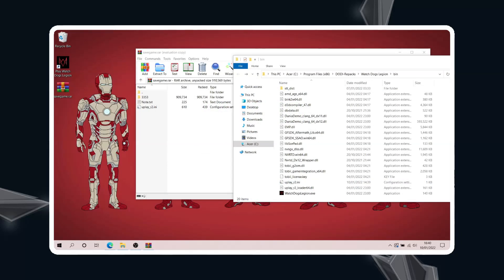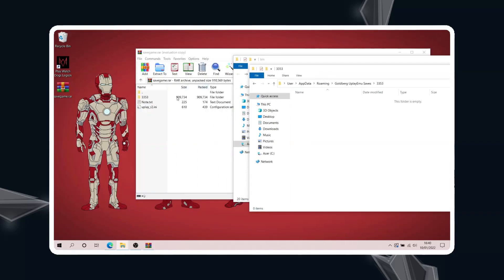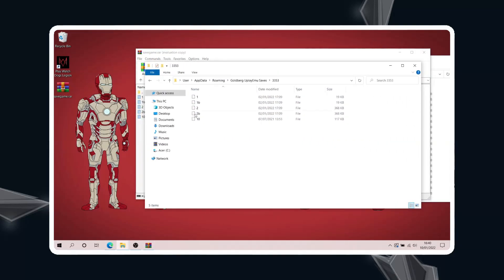Continue. Once you have done that, head over to the Watch Dogs Legion game save location, which is located in AppData. Press OK, go to Goldberg Uplay Emu saves, click on the file, and then copy all the files inside of it and paste them up there. If you have existing ones, make sure you keep a backup so you can go back to your old game saves.